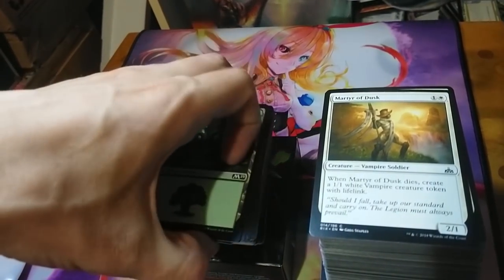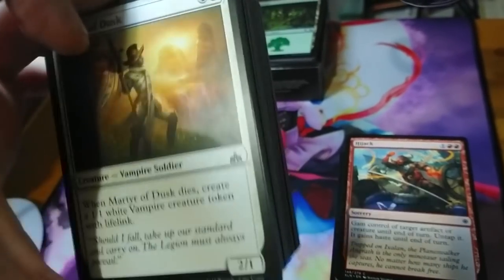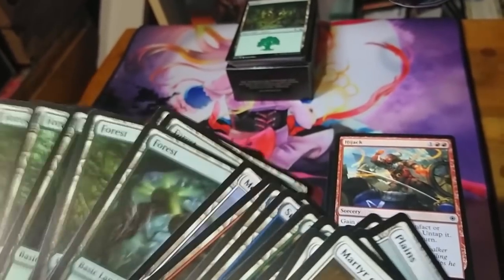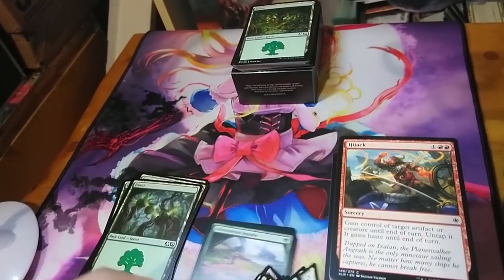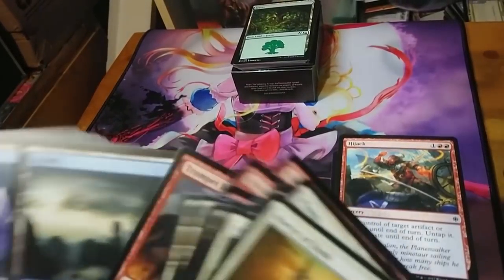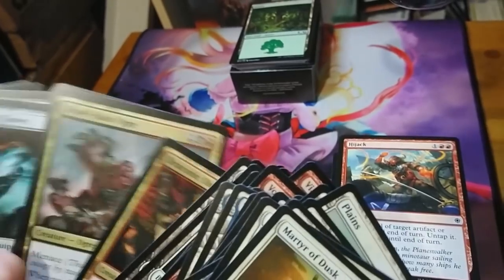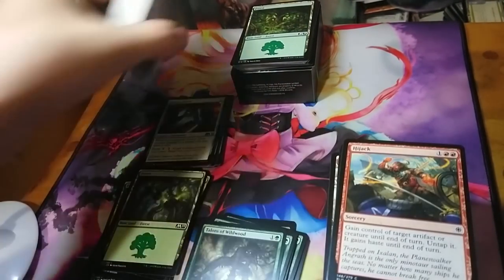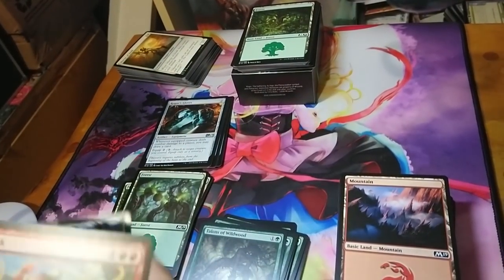Since we're going straight green, we don't need to sort into all the different color piles. We just need to pull out cards for a straight green deck — grab the forests and anything specifically in the colors we're playing. Don't forget artifacts, and if you're playing multiple colors, check the gold multi-colored cards too. I'm just going to zip through the deck builder's toolkit and find all the green cards.